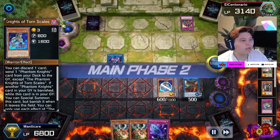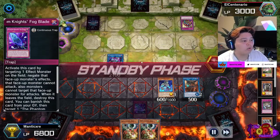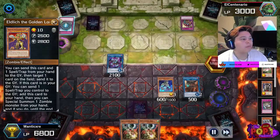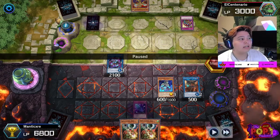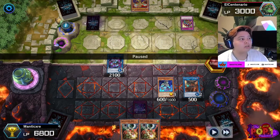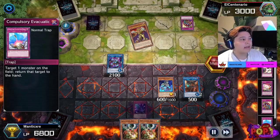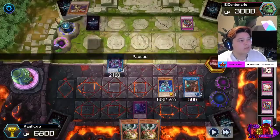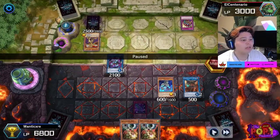Normally I don't just normal summon Torn Scales in attack mode, but we are playing a very grindy game right now and I know it'll continue to grind, so I'm just trying to poke for a little bit of damage. Now this is the card he set earlier that he did not use Eldlitch's effect to send to the graveyard. He has a Compulsory — Compulsory is a great card — but this card that's set is actually better than Compulsory.